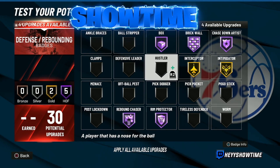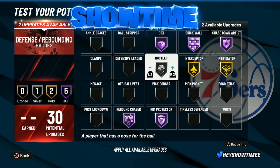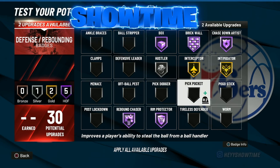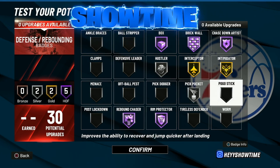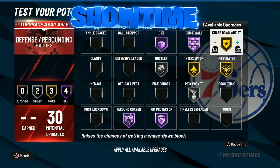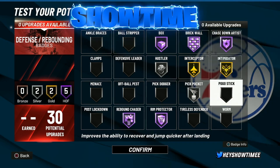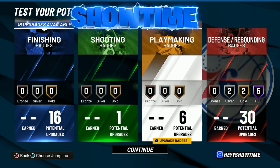Hustler is a must-have badge — I've recently been using it on Gold but I think I'm gonna put it back to Silver. Pickpocket — Silver. This is the best defensive badge setup in the game. You guys won't know how good Pickpocket is until you use it. I rip every center, I rip guards, locks, everyone.